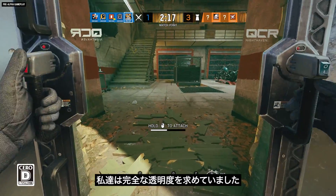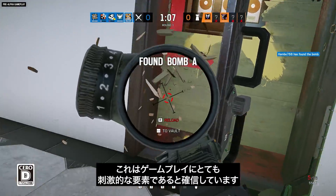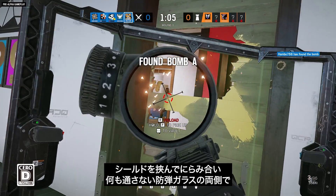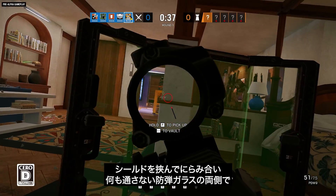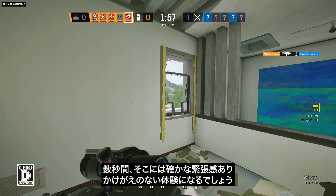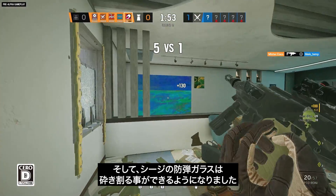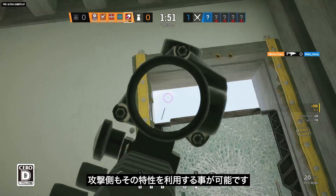We wanted full transparency, so you can see both sides through the shield — we believe this is a very interesting gameplay element. Those few seconds of tension, when you both look at each other and you're ready to shoot, are invaluable. Because it's a bulletproof glass shield, and now in Siege bulletproof glass can be shattered, attackers can use that as well.